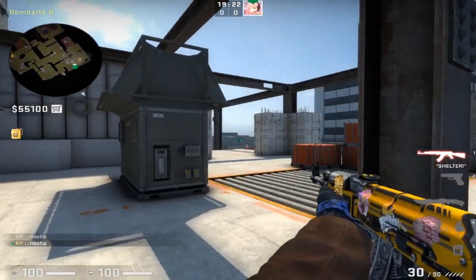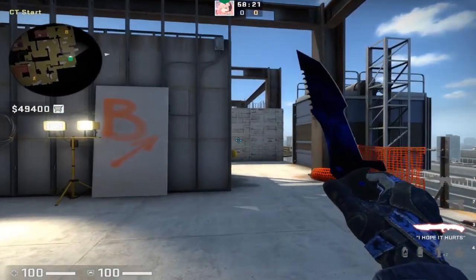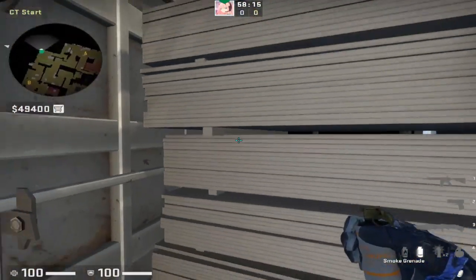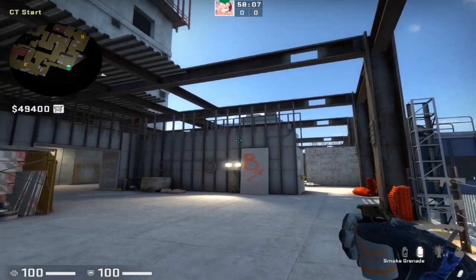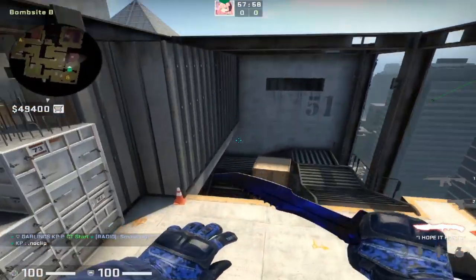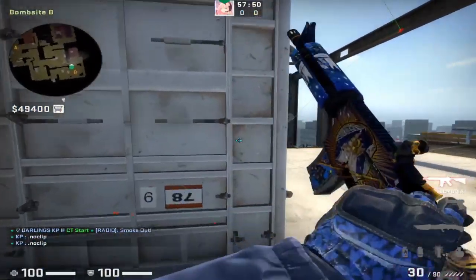Switching over to CT side — I'll cover smokes, molotovs, and flashes, keeping it to the most important ones you'd actually use in a game. Starting from CT spawn, you can throw this aggro B smoke: place your crosshair above the light where the pillar meets the top bar and jump-throw from CT spawn. It's going to land aggro on the B steps. Use this by having one player throw it off spawn while another runs up and takes a fight early to get control of the B staircase.